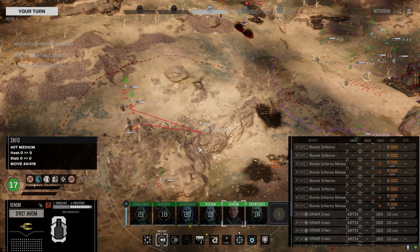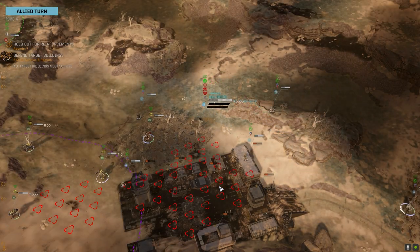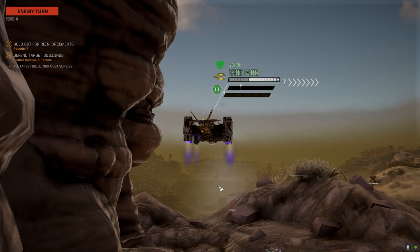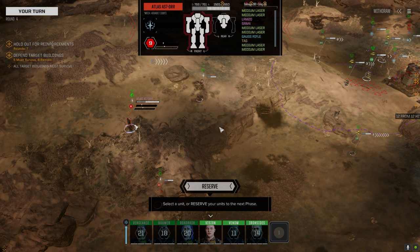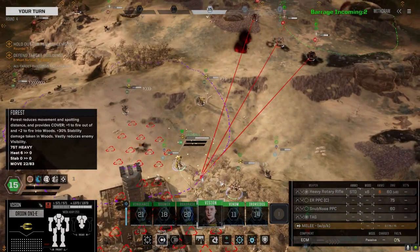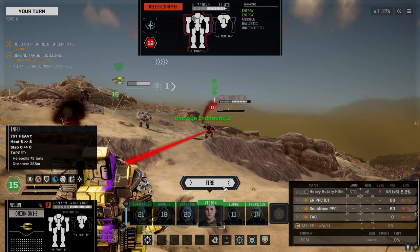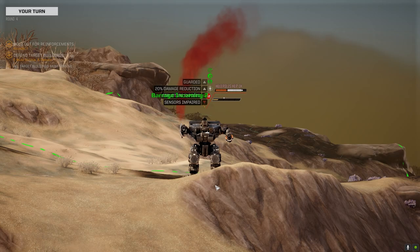You're going to reserve. I wonder if we wait — we're going to tank our initiative for next turn, but if we wait and let the Regent move, he's not going to be affected by heat that much. He's going to use his gauss rifle — that's a lot of medium lasers. Overheating is not going to be an option unless we can really jack the heat up, which I don't think we can at this stage. Let's move you in here — swap out for the PPCs and shoot this guy.